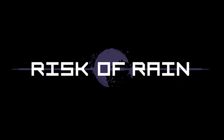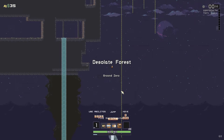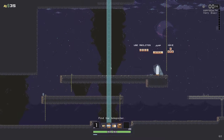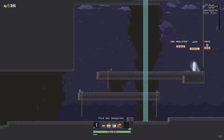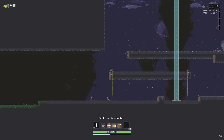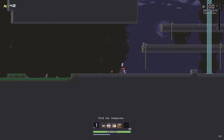Risk of Rain is a retro-style 2D side-scrolling roguelike class-based time trial RPG beat-em-up shoot-em-up hack-and-slash with minor platforming elements. That sounds like a mouthful, but all of those genres complement each other extremely well. If 'class-based roguelike shooting platformer' entices you, I recommend you go buy this game right now. It's only like $10, so just don't eat for a day.